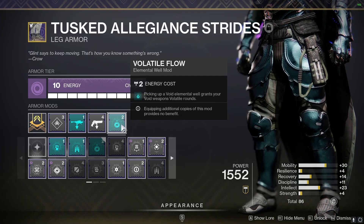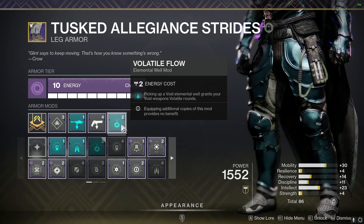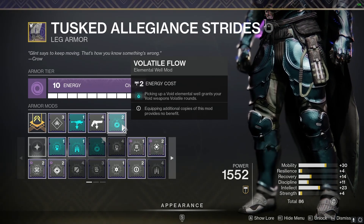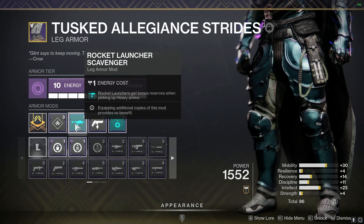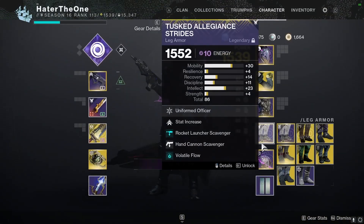On the boots I have them as void and I'm using Volatile Flow — picking up a void elemental well grants all equipped void weapons volatile rounds. Easily one of the best mods in the game right now due to the artifact, and it's one of the main ways we apply volatile to enemies to proc Stylish Executioner. Next to it, since I'm using Ariana's Vow and a rocket launcher in my current build, I'm using both Hand Cannon Scavenger and the artifact Rocket Launcher Scavenger.